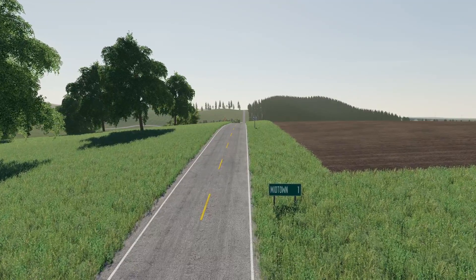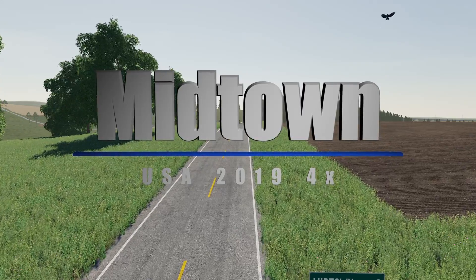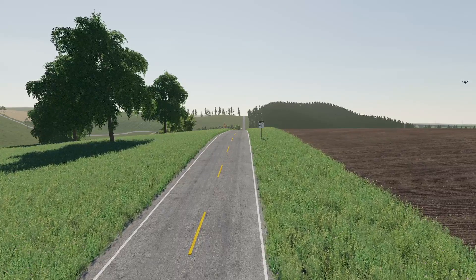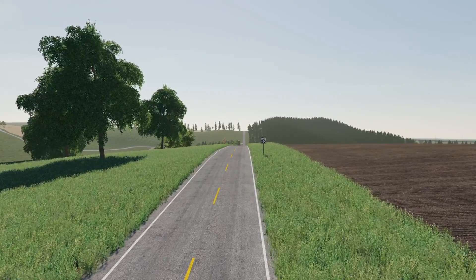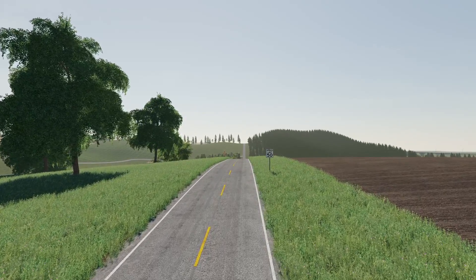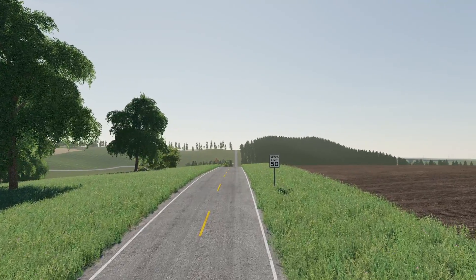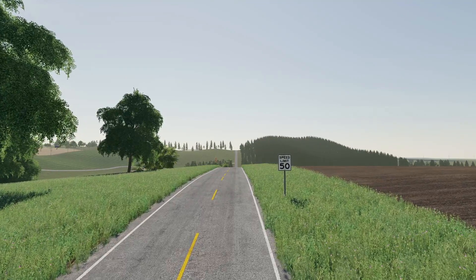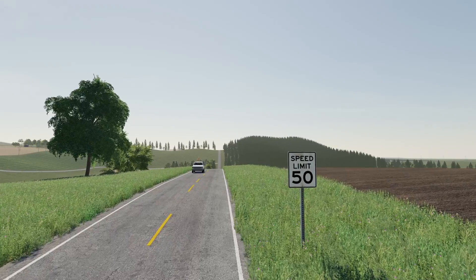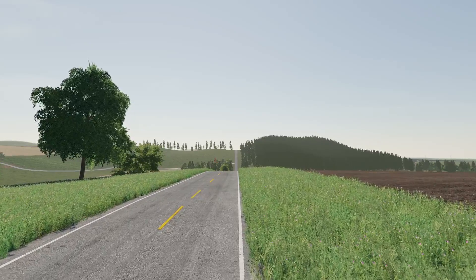Hey, what's going on folks, Clutch here, and I've got a brand new map for you today - a PC 4x map. This is Midtown USA 2019, a 4x map for PC only, done by CCS101. I'll put a link down in the description so you can get your hands on this map yourself. There are several different farms - I think we got six farms to look at today - along with a bunch of sell points and some other interesting sites and scenes. There are some extra crops and extra interesting sell points and purchase points you're probably going to want to see.